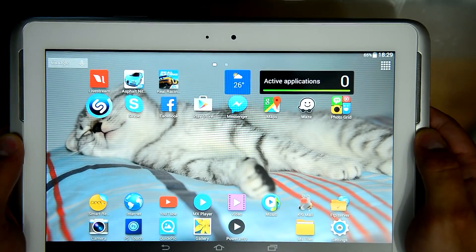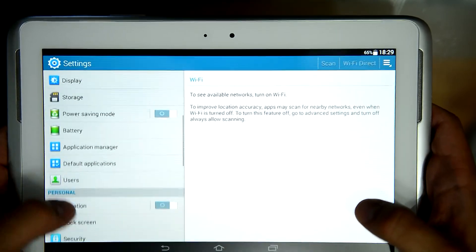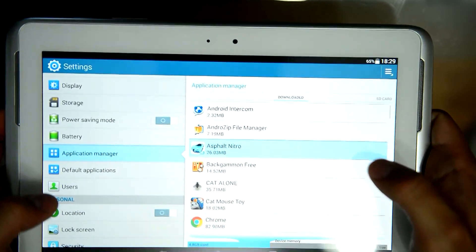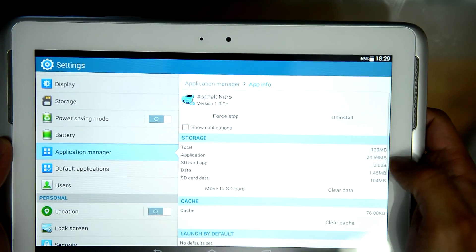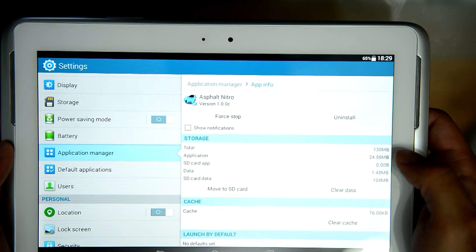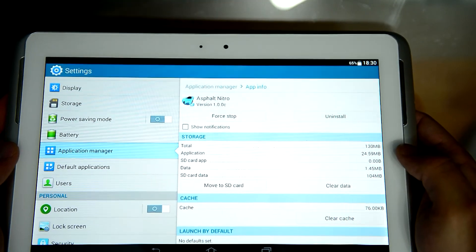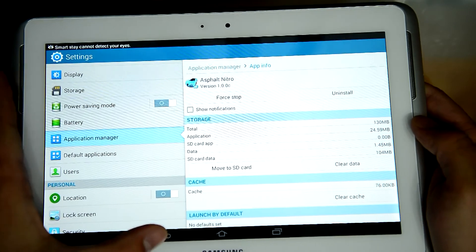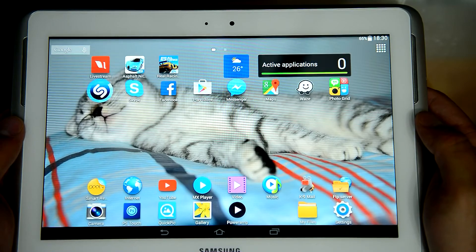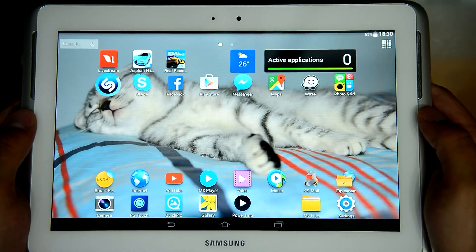One thing I noticed about Asphalt Nitro is that the game doesn't have additional files. If we go on the application manager and look at Asphalt Nitro, it has a 24 megabyte installation and a total of 140 megabytes of storage. So it's very small. It's a lot of fun but the graphics are not so wonderful compared to Real Racing 3, which has good quality graphics.